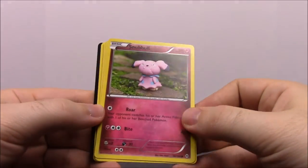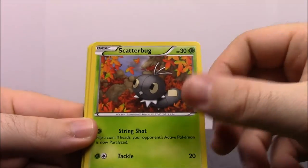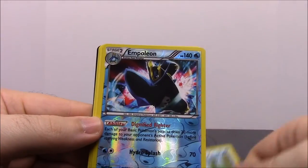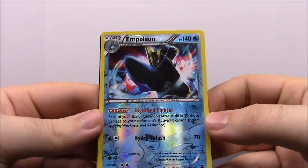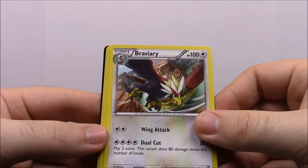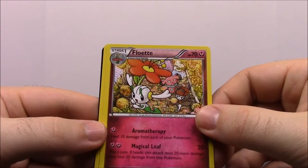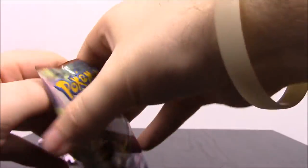First up in the first Breakthrough pack we have a Snubble, Cacnea, Scatterbug, Rowlet, Snover, and Empoleon — which looks really cool; I think that's maybe the only one we're missing from the Piplup evolution line. Then we have Braviary, a special energy, a Foliet or something like that, and a Piloswine. That is our first pack.